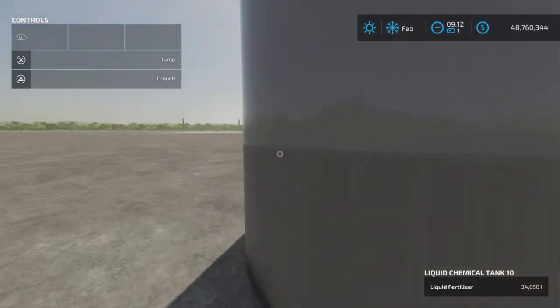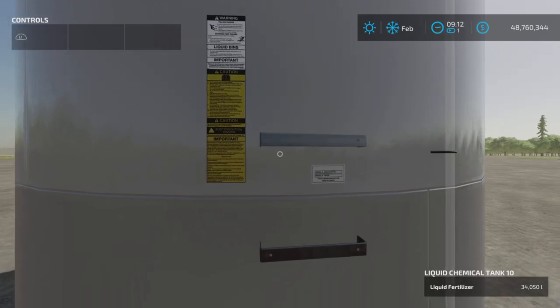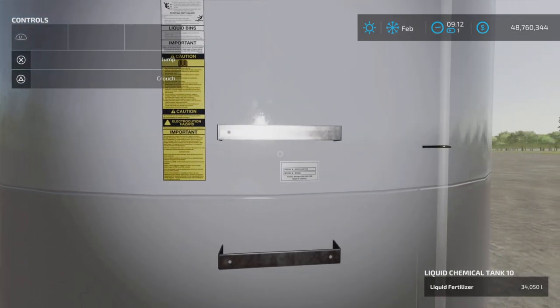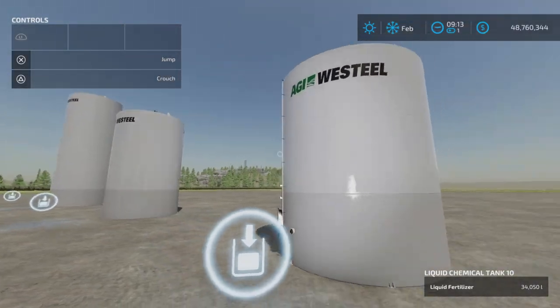There isn't any option to buy liquid directly — you'd have to fill it yourself, so that's why it's a little curious. Nice warning labels, very well detailed. Just odd that it's in Containers and not under Silos.